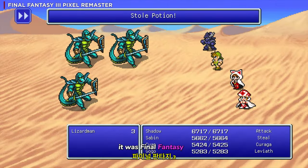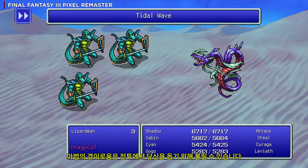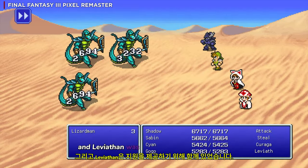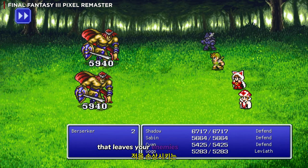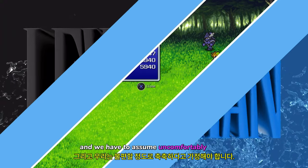It was Final Fantasy III that introduced summons to the series for the first time. These powerful magical marvels could be called to aid you in battle, and Leviathan was on hand to lend its support. When summoned, it unleashes a powerful area-of-effect attack that leaves your enemies damaged and, we have to assume, uncomfortably soggy.